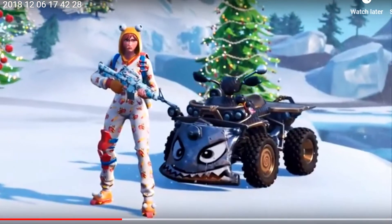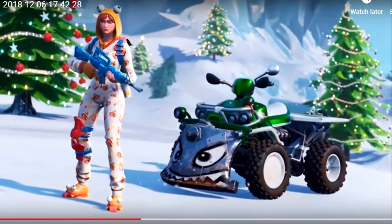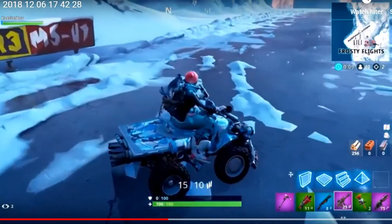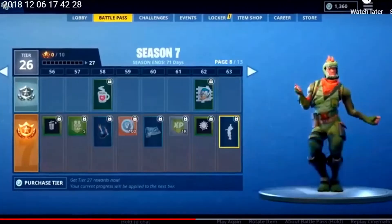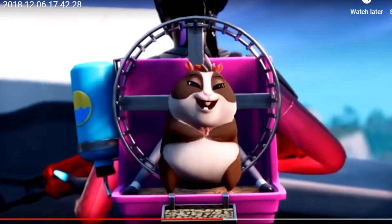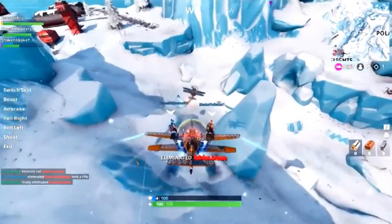New to the Season 7 Battle Pass is weapon skins, so you guys can actually have weapon skins now, which is so cool. And also vehicle weapon skins. There are stylish outfits, 100 tiers, and over 100 rewards, ranging from new outfits, pets, toys, emotes, and more. Of course, none of them affect gameplay.